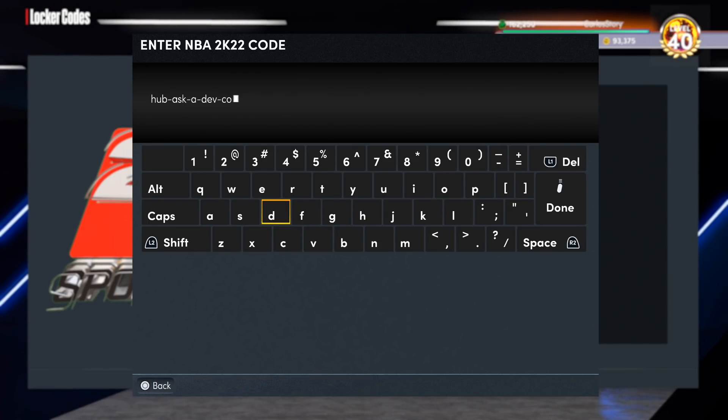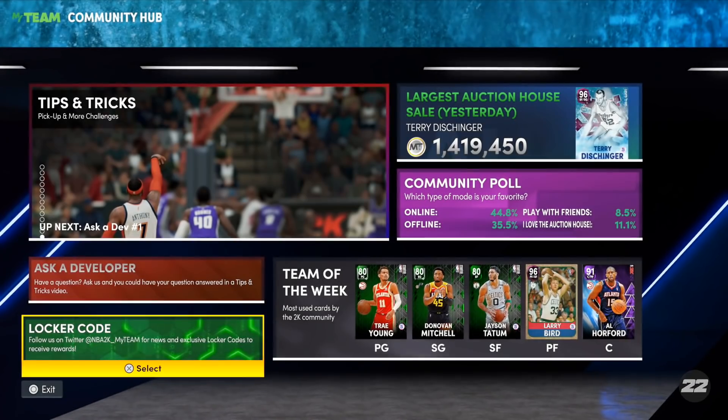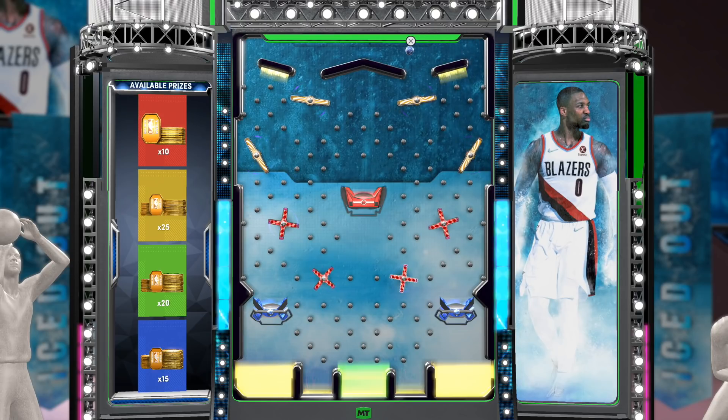The next one is another guaranteed locker code. I like locker codes like these because they're guaranteed to give you something instead of just two tokens. This one is going to be 'hub ask a dev code one' — make sure to use this locker code, I'm not 100% sure when it expires so put it in right away. That's why you want notifications on for the videos. This next hidden locker code should give you guaranteed tokens.